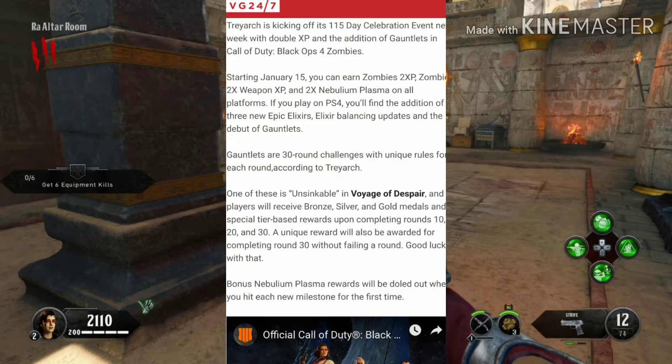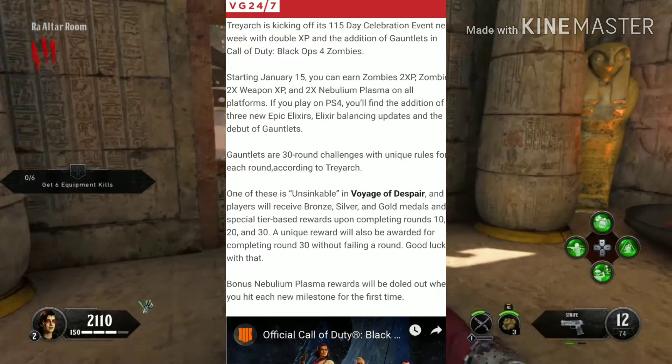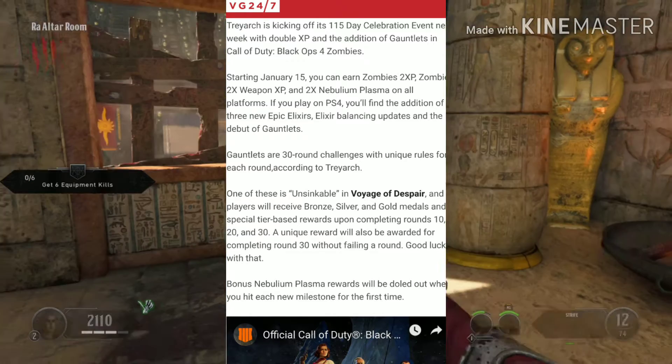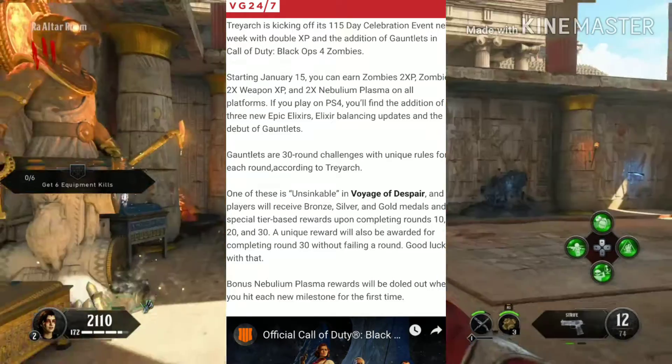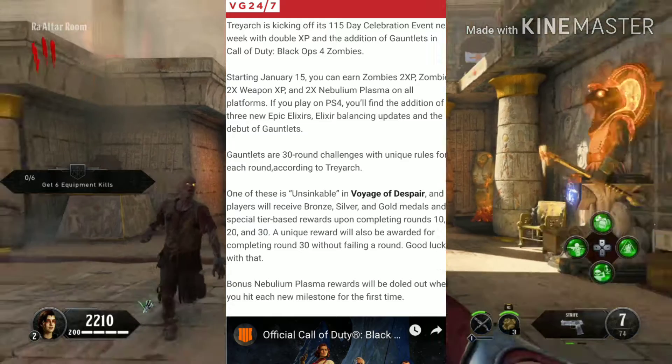For those people who felt Zombies wasn't that useful — maybe getting to round 15 wasn't as fun because you get your daily tier skip and can just play 10 minutes of multiplayer instead — this changes things. A unique reward will also be awarded for completing round 30 without failing a round. Good luck with that.